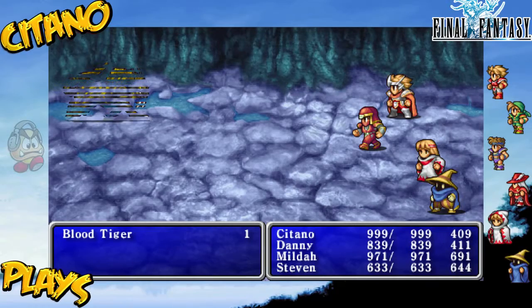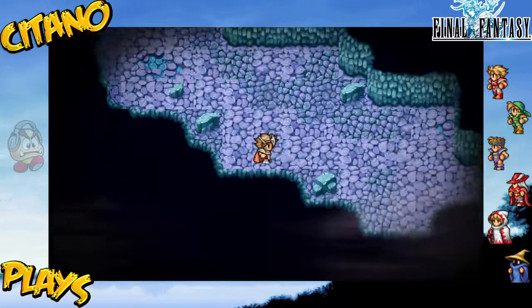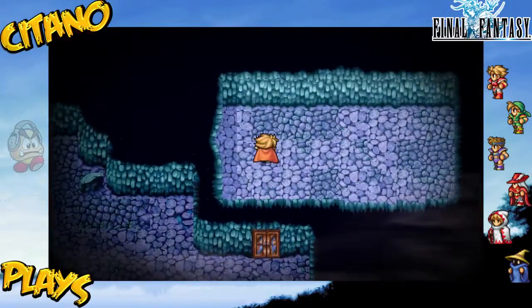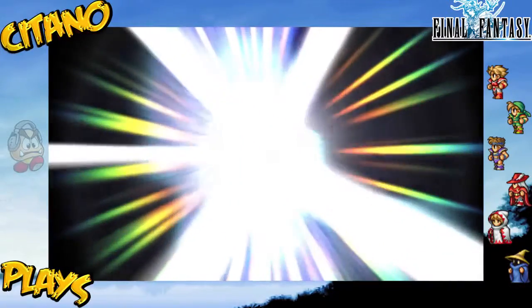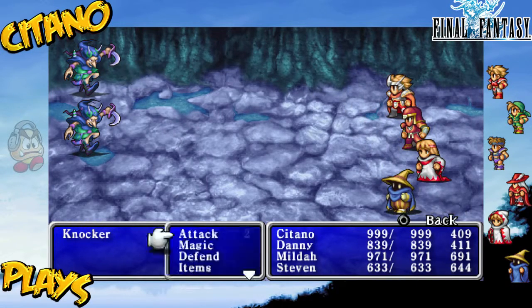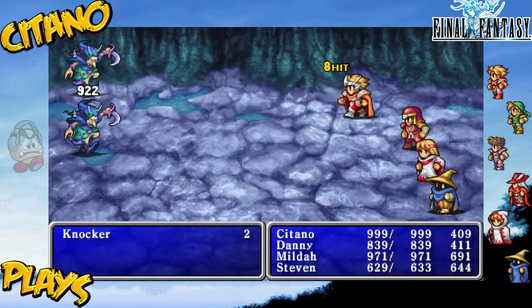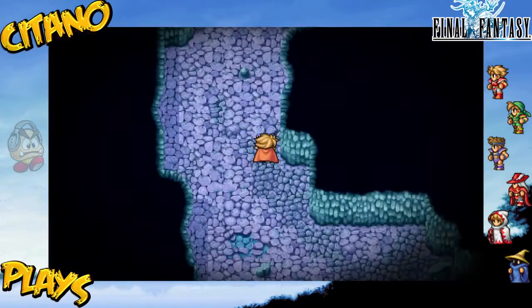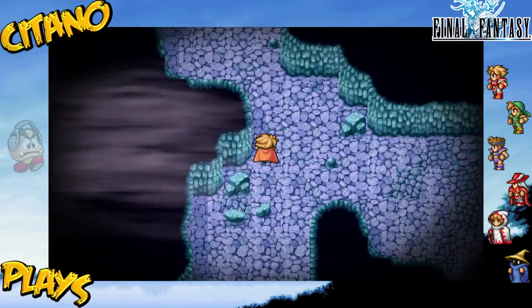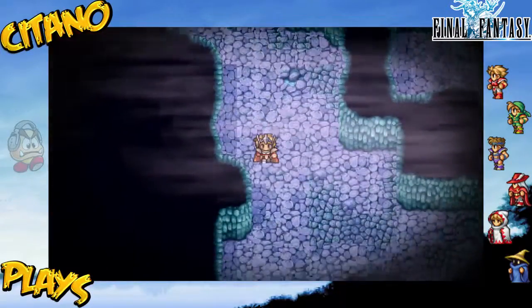Maybe the further in we get, the more dangerous they are. Let's go through this room — nothing here. Knocker! We're getting some new enemies here. They still hit kind of weak though, but they actually survive a hit from the Wizards. They can't take the Knight and the Warrior though. High potion. Nothing more to do here, no chests. Let us just continue.